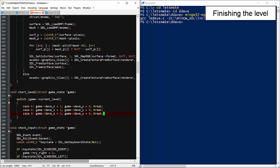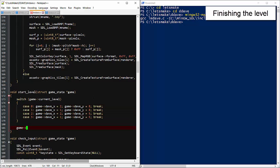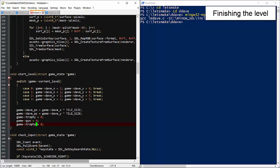Based on the current level, we'll set the X and Y positions and force update the pixel position. We should also reset the level-dependent flags, since Dave loses collectibles between levels.